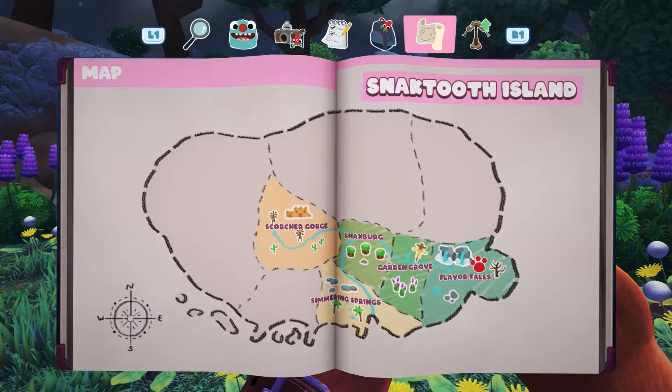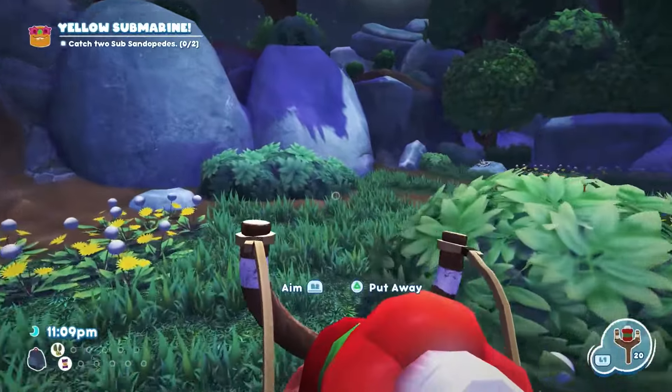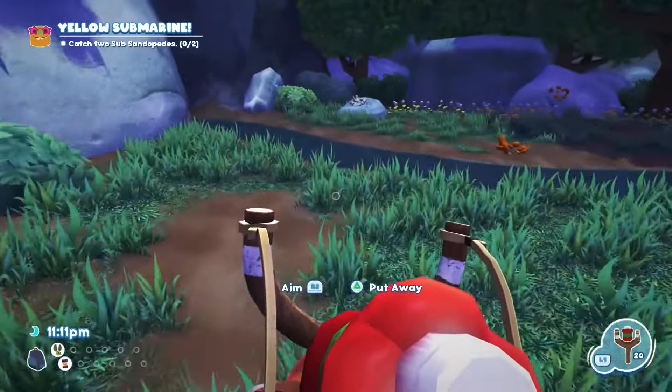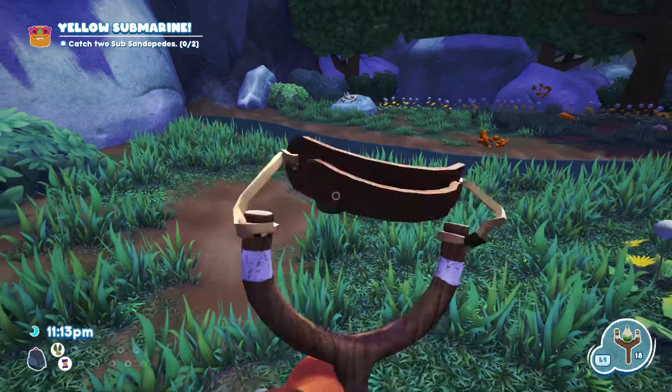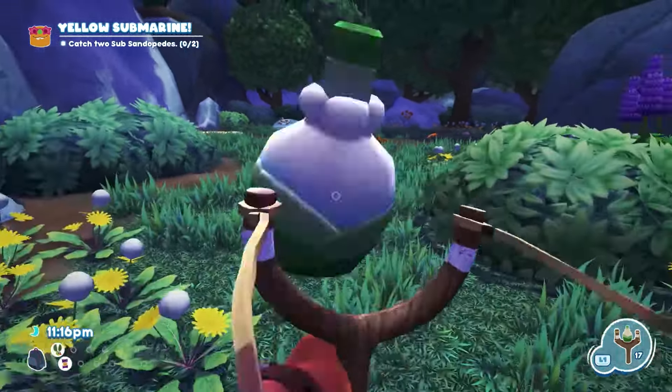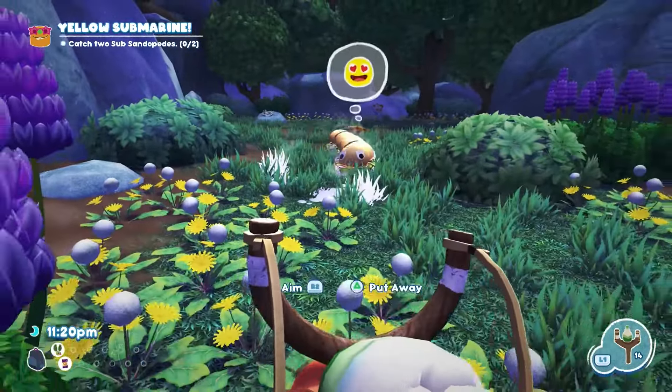Hi guys, it's Aidan from GamePair here and in this video we're going to show you where to catch a Sub Sandopede. You'll need to go back to Flavor Falls, which is the first area in the game. When you walk back there from the Snackburgs town, the exact place you arrive in is actually where the Sub Sandopede will show up.